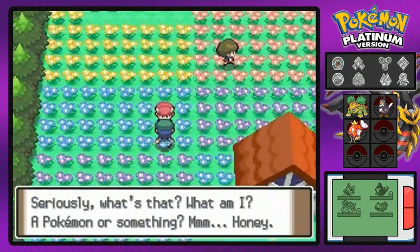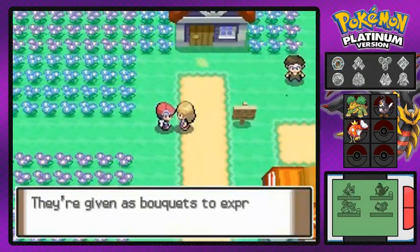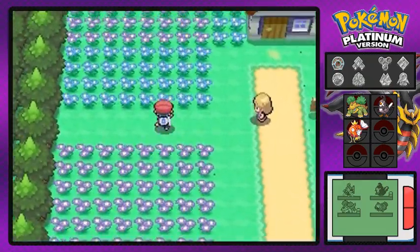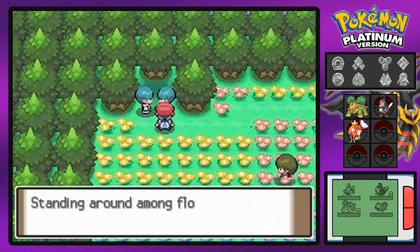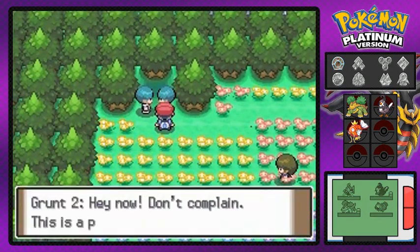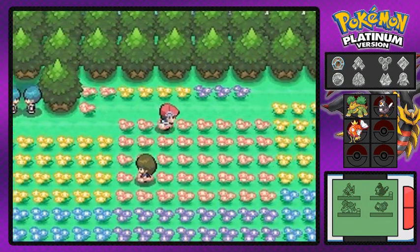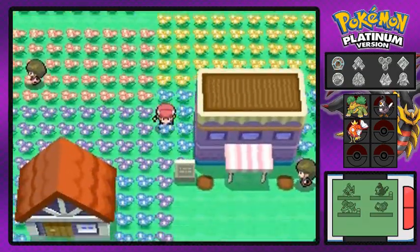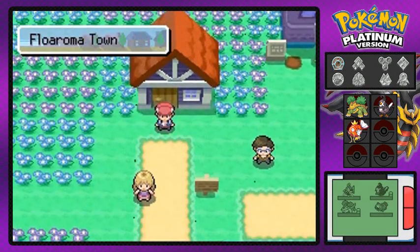The sweet scent of honey and all that. If you guys haven't noticed, there are two Team Galactic members up there — something is going on. Team Galactic is messing with their flowers, which is not cool. They're bugging Grass-type Pokemon or whatever. That's why they're there and we need to find out what it is.